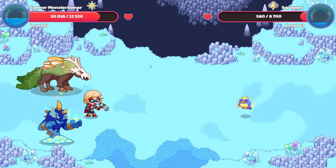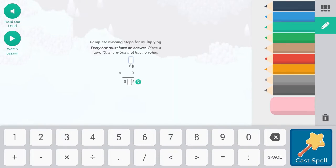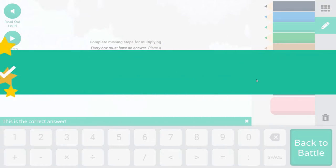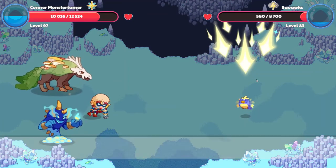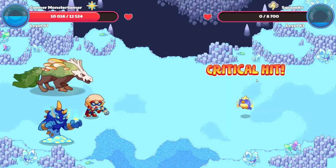Squawks misses. Falling Star Smash. 9 times 2 is 18, so we're going to regroup the 10 from 18. 9 times 60 is 540. 540 plus 10 is going to be 550. Make sure that it's in this box. So 558 is going to be our answer. Woohoo! Goodbye Squawks - 45,422 points of damage, critical hit. That is awesome.